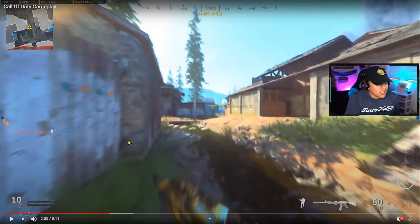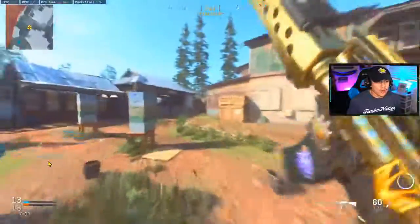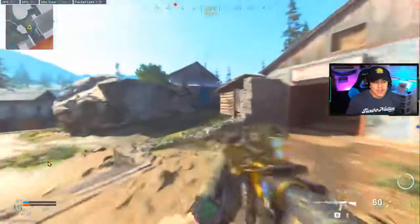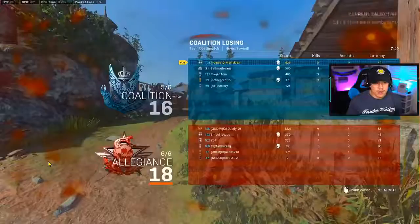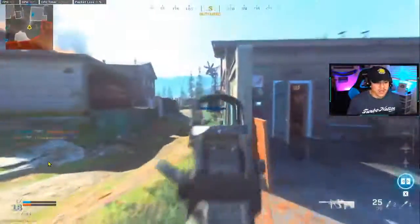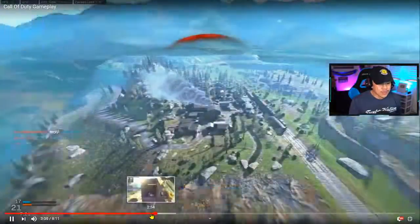You don't have to dramatically aim down sights while walking around corners — you just want to quickly glance and pre-aim. That's why he lost that gunfight; he definitely could have won it if he had pre-aimed around that corner. These small fundamentals are something that comes with time and experience. Pre-aiming around corners is definitely something that's sticking out to me in this player's gameplay.